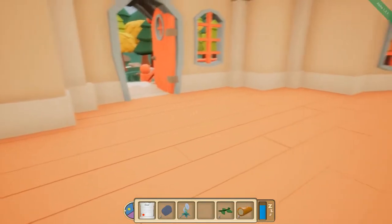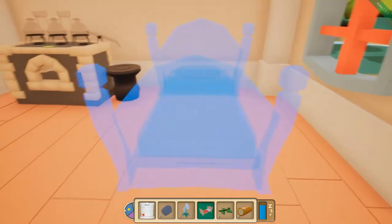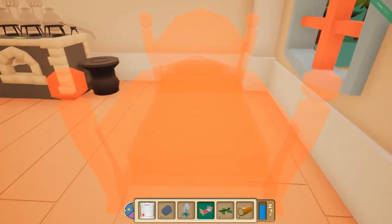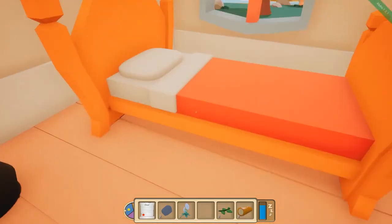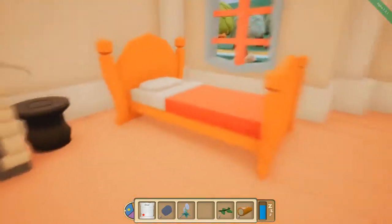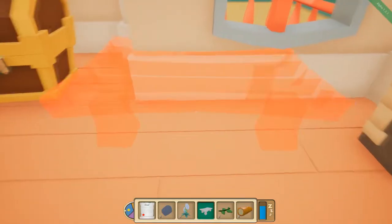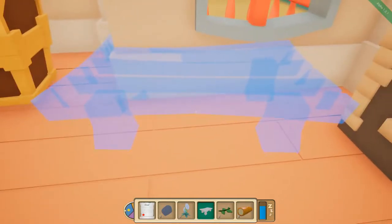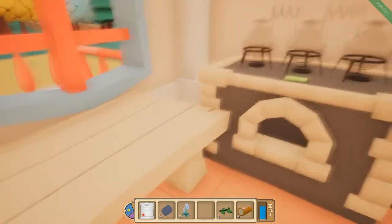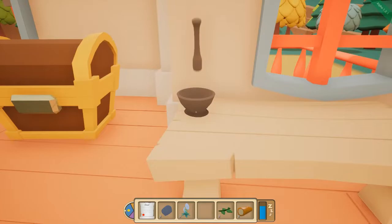I'm just going to be comparing it to the old version of the game — but it's a completely new game, so I shouldn't do that. We also have a bed here. Might as well put that right next to the alchemy table — that way when you're up late at night working, you can go right to bed. We also have a table. Let's find a nice little place for it — a little bit close together, but we have a small house. We also have a mortar, and we'll just go ahead and put that right down on the table. Beautiful.